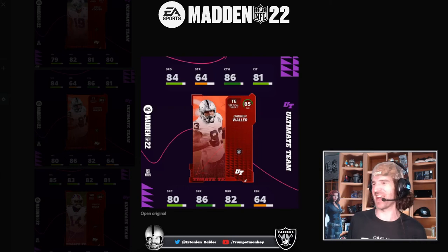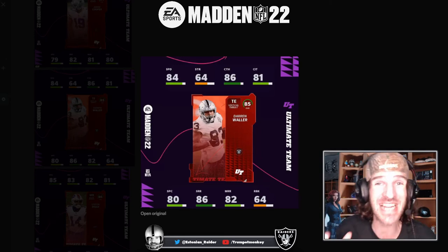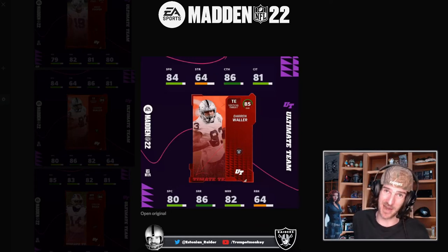We've got Darren Waller's stats and the first thing that jumps off the screen is the 84 speed. At 85 overall, powered up that's gonna be 86 - and I'll have enough Raiders in my lineup to get at least a plus one speed bump, so he's gonna be 86 speed, which is not too shabby at all.